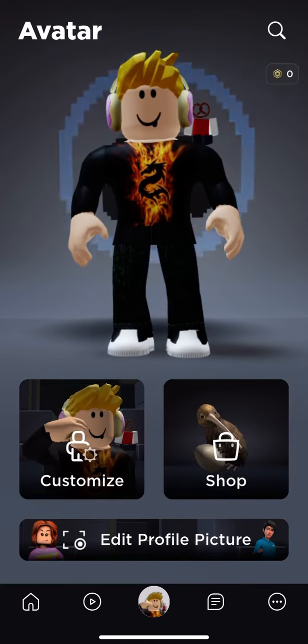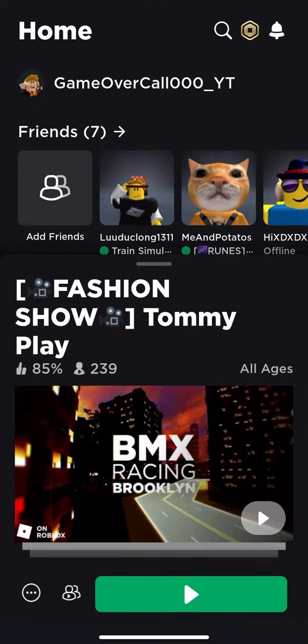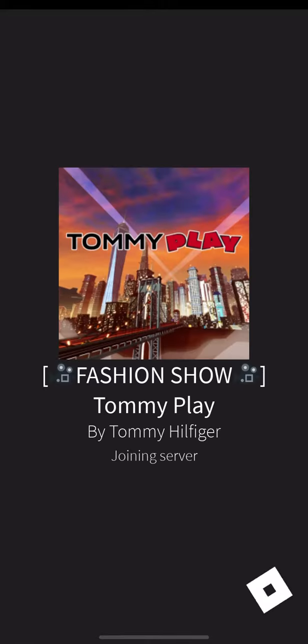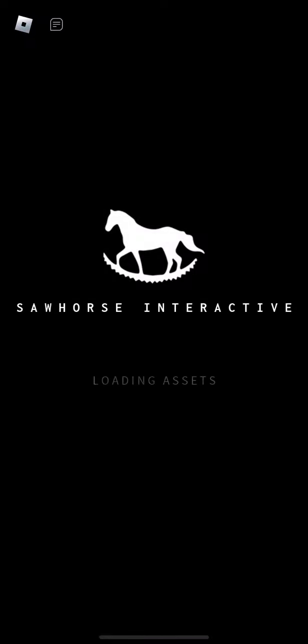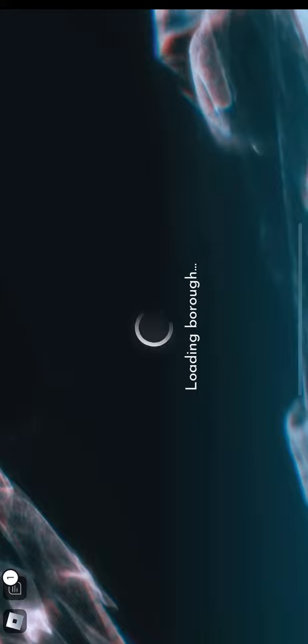So you go and search up 'tommy' — just write tommy — and then this game will show up. It's a fashion show. You click on play, and when you click on play you'll get like two or three badges, but I don't know what the third one is, I just didn't look. You go here and that thing just loads and you get some badges.